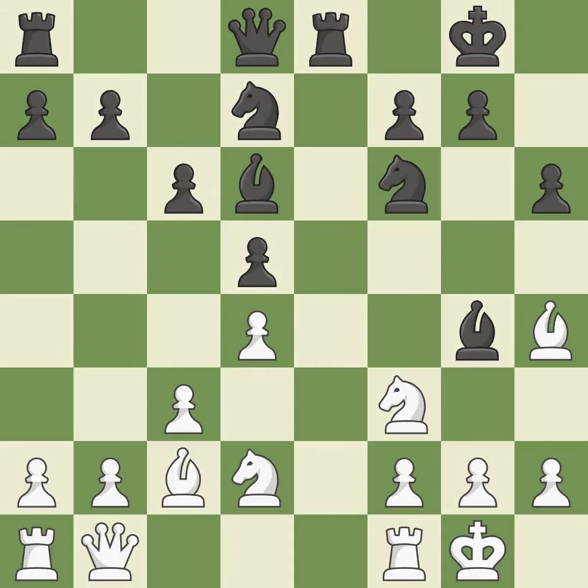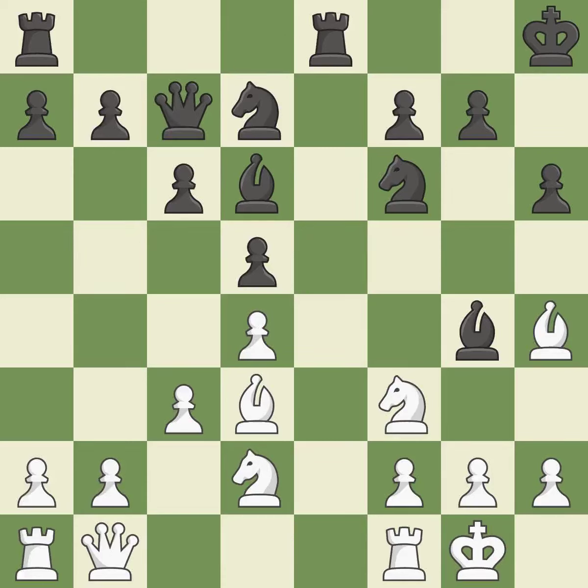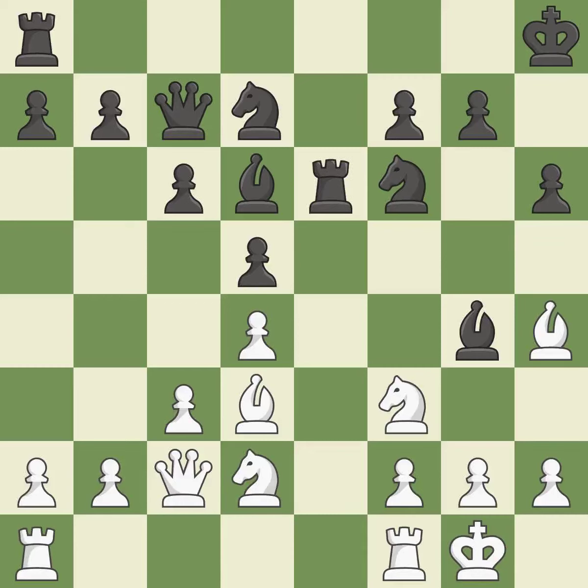This avoids the bishop's check. The bishop is now on a square that is more secure. Now that the rooks can see one another, they can defend one another. The rooks are linked by this, making it easier for them to work together in the future. This gives the adversary the chance to contest the opponent's rook for the open file — it is incorrect. This competes for the open file with the opposing rook — it is ideal.